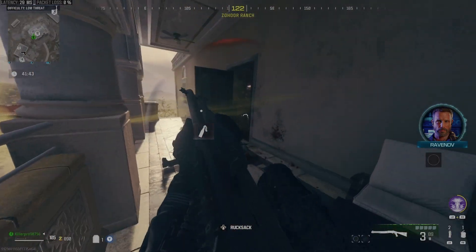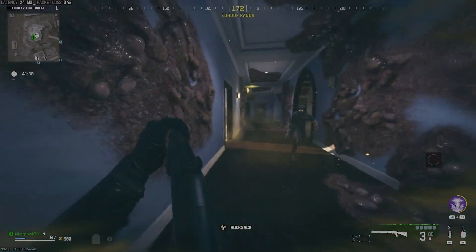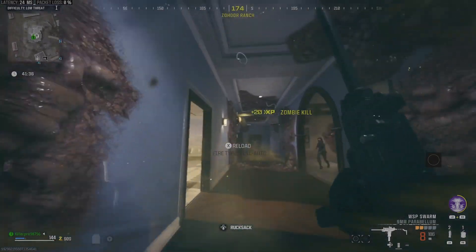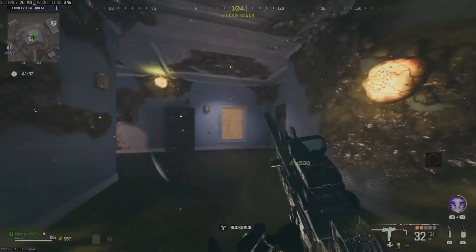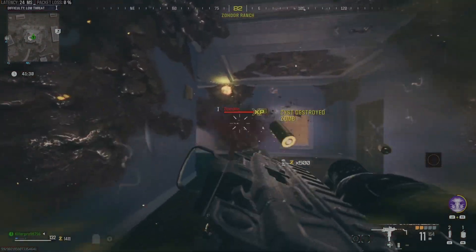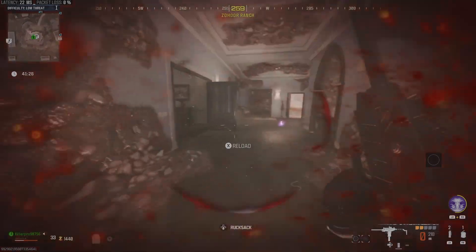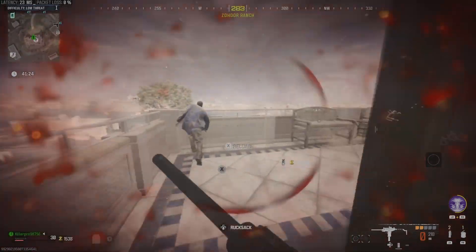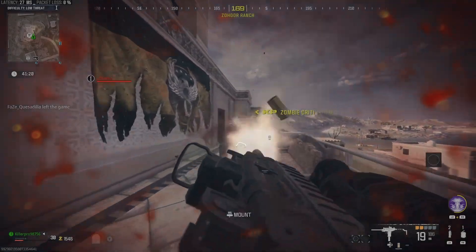Most of the contracts are fairly easy to complete, but I would not suggest going into the second zone unless you have a certain gun pack-a-punched, or for some it might actually take 2 pack-a-punches just because they don't do as much damage as the others. Battle Rifles are for sure the way to go if you're just doing it for zombie kills and weapon XP, since they have so much damage and melt very quickly. The ACR is also good, which is called the MCW in this game.